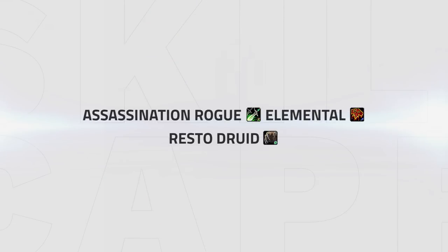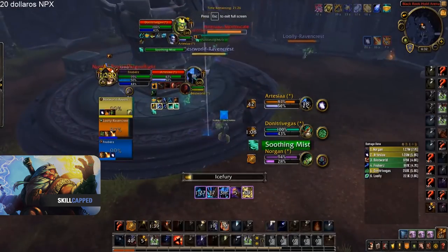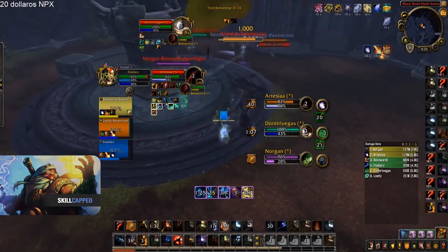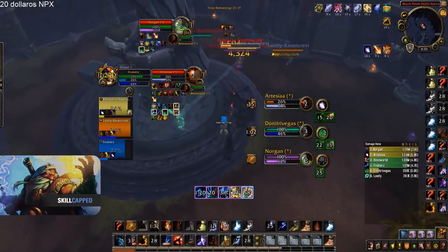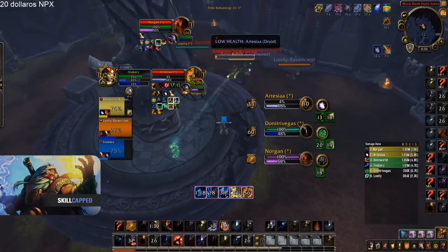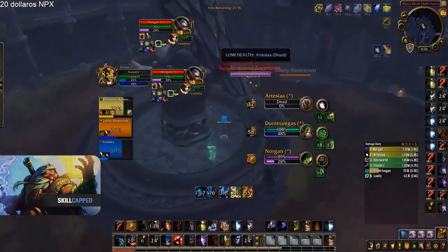Lastly is Assassination, Elemental, Resto Druid. This composition looks to play around Kidney Shot, combining all burst whilst the target is locked down, then looking to use Earthshocks after the Kidney Shot to further lock down and burst their target, while the Druid looks to crowd control off targets.